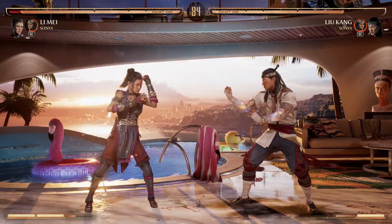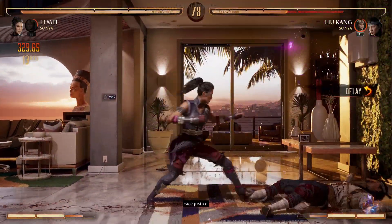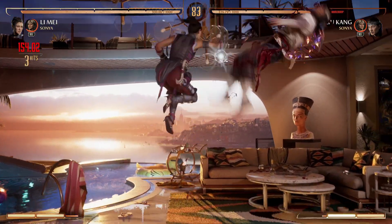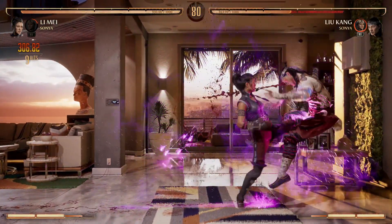So the first combo we're going to get into is forward 4-3. Jump into the air, air combo 1-3-4, and then when you land, 2-1 back forward 4. This combo has great corner carry. The back forward 4 move is really awesome in order to extend your combo and move your opponent closer to the corner.